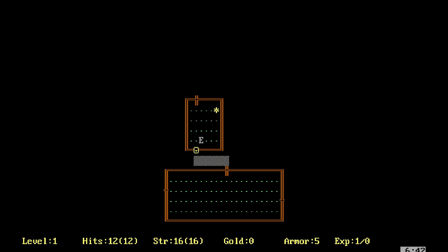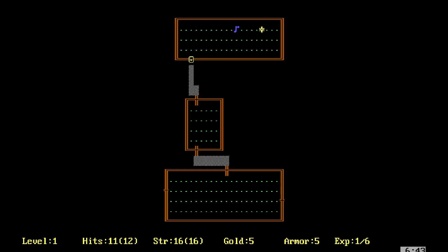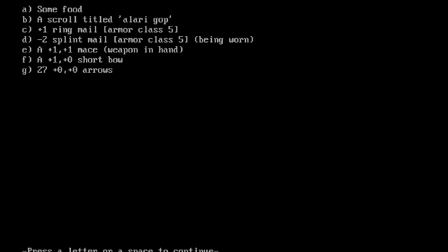Oh no, there's an enemy — an emu! The emu doesn't hit you. You swing and miss. Oh, you have to hit space when it says 'more.' The emu misses you — oh my god, we took one damage. We scored an excellent hit! The hobgoblin woke up — it misses, we hit it, we killed it! Oh my god. We got some gold, our EXP is 1/6, five gold.